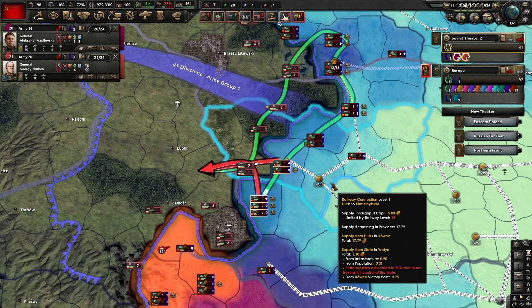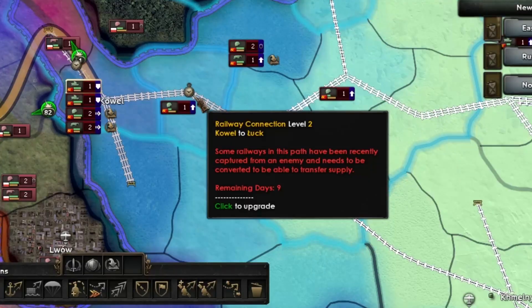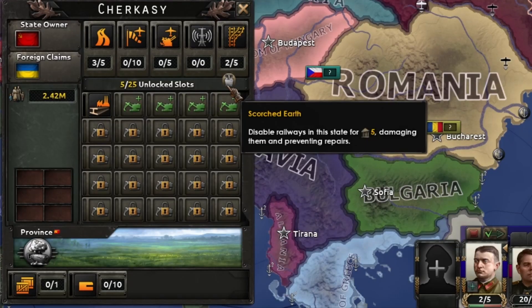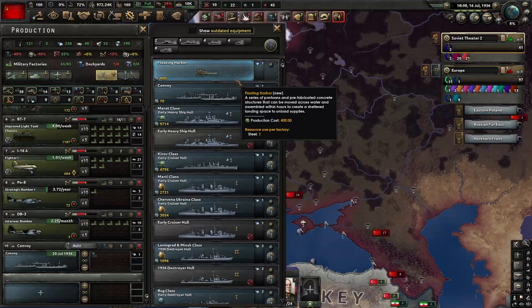Your plans for advancing should include trying to cut off enemy divisions from their supply. It takes a while to repair infrastructure and convert rails, so you may find yourself out of supply if you advance too quickly. When at war, you can use a scorched earth button in the state menu to damage your own infrastructure and prevent the construction menu from repairing it. You can also airdrop supplies and use floating harbors for temporary supply.